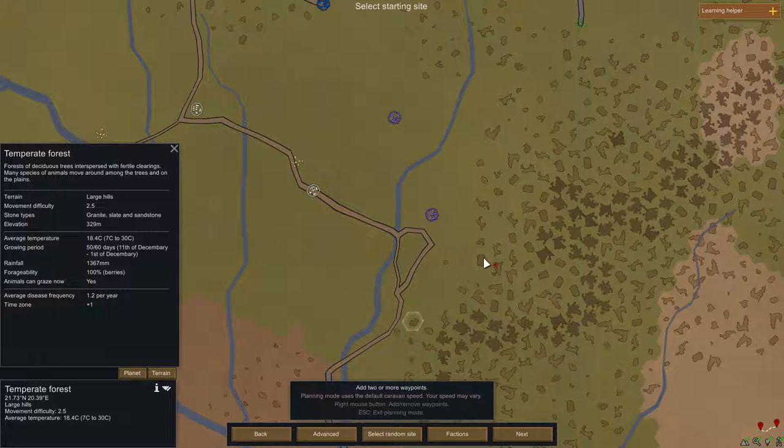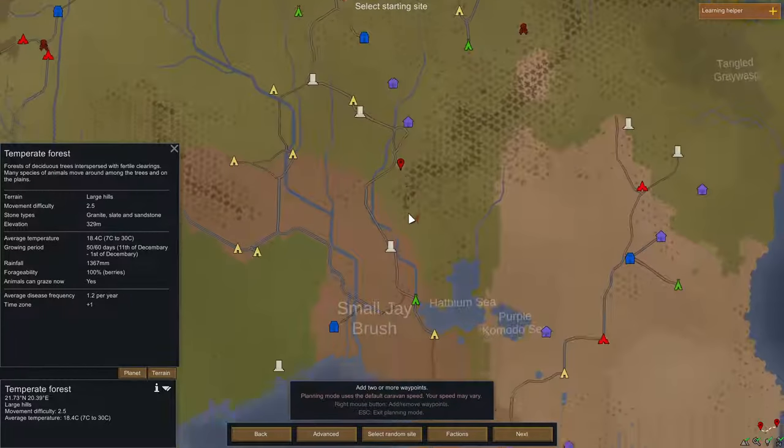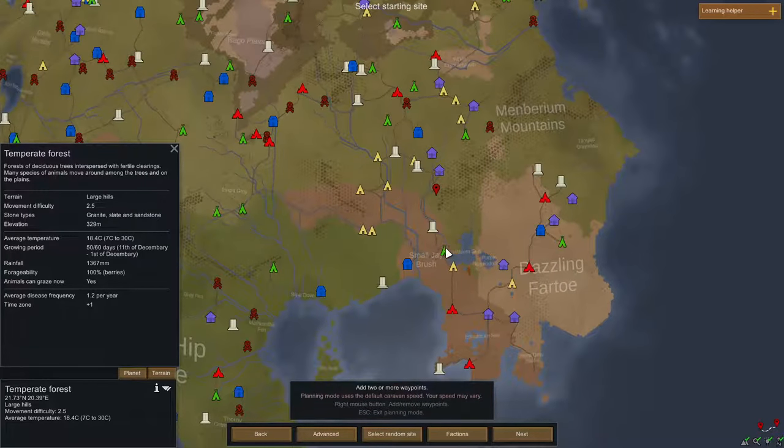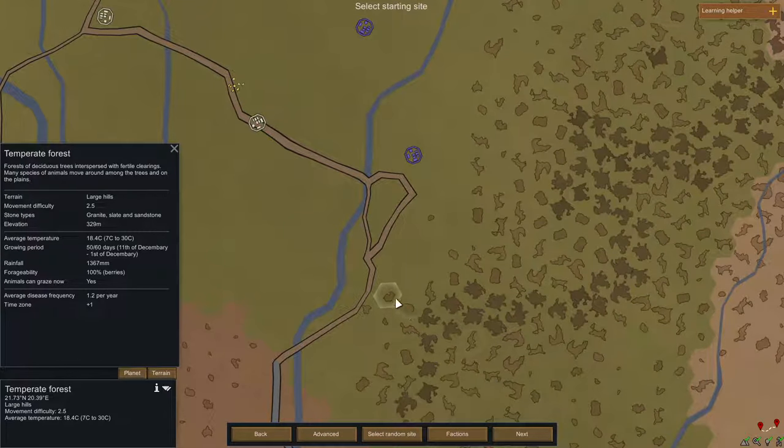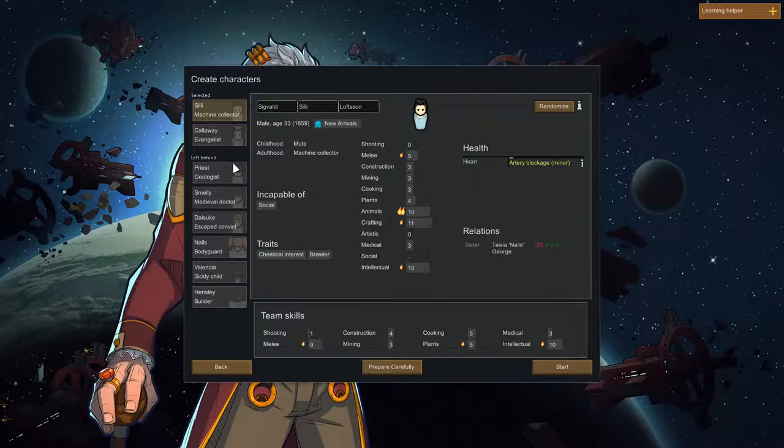Where did we go? We cannot be too close. I think if we go here, we already get problems. No, no! Yeah, this is really nice. It's not as nice as last game. Okay. And there is granite, slate, and sandstone.